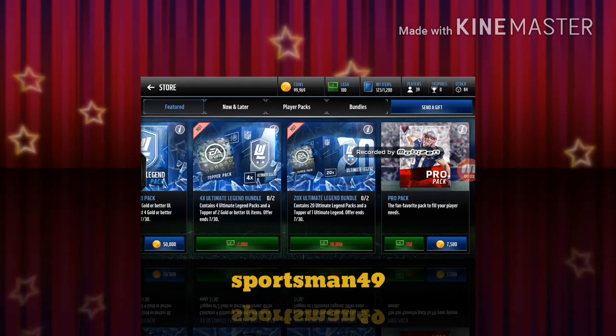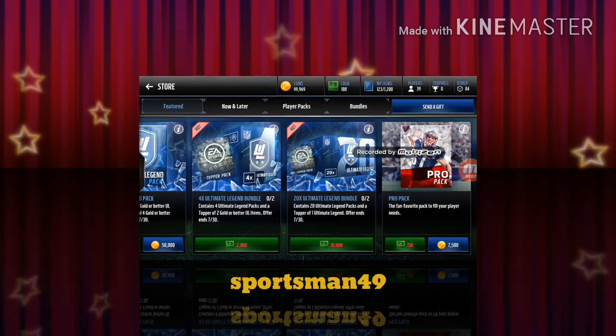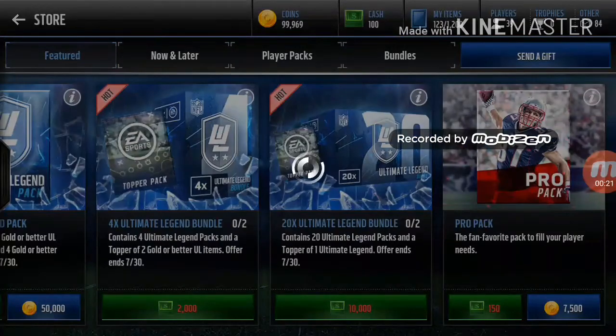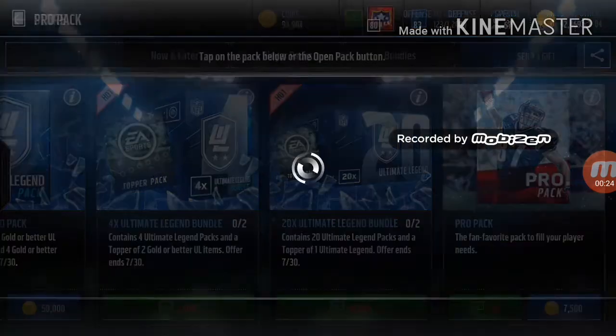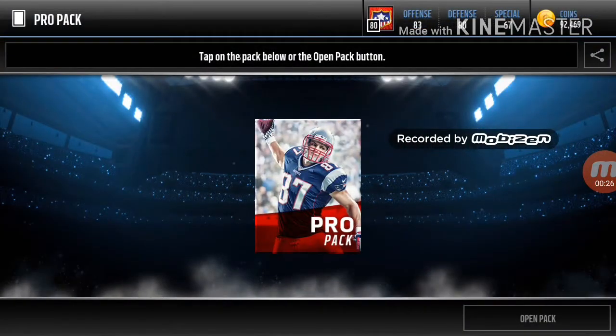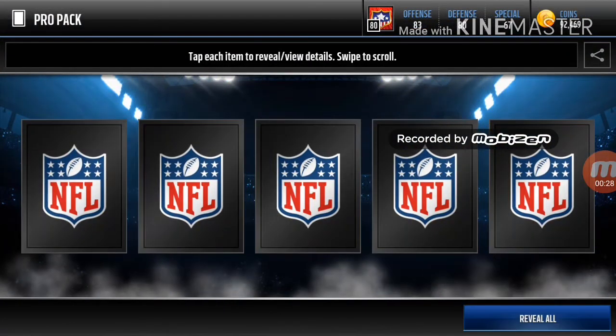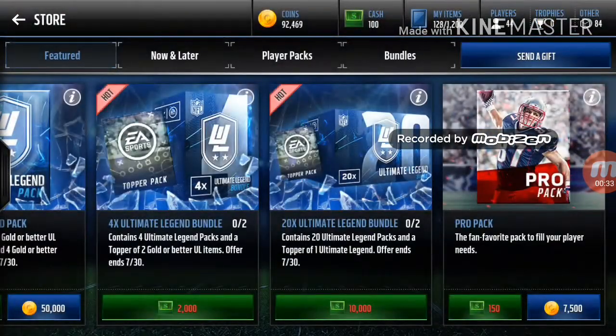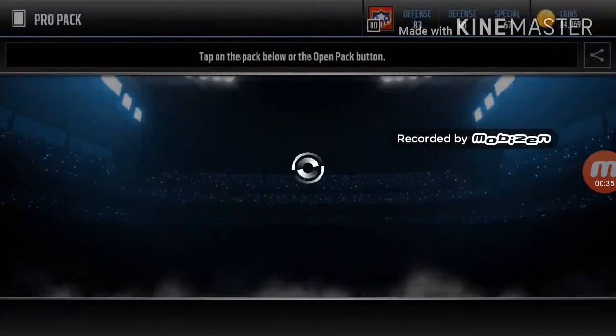Hey guys, it's me Sportsman for Nine, and today we're gonna be seeing how many trophies and coins we can make back in pro packs. We're gonna be spending 100k in pro packs, putting those players into the sets and selling the trophies to see if we can make back our coins.